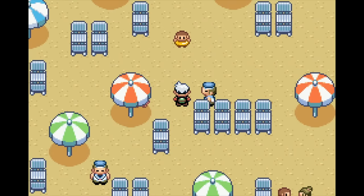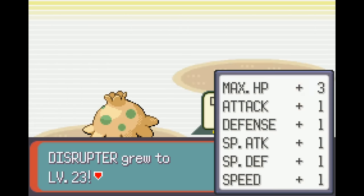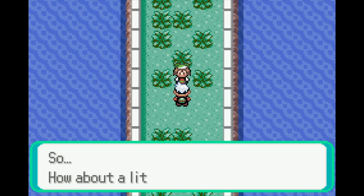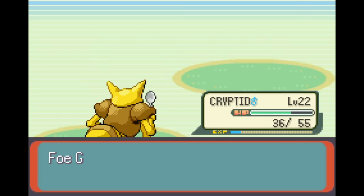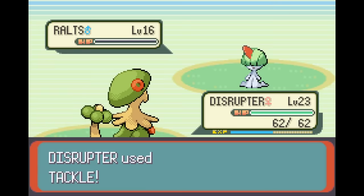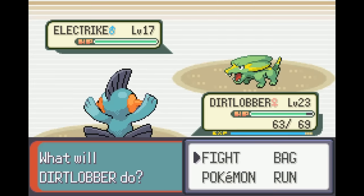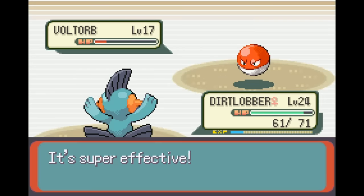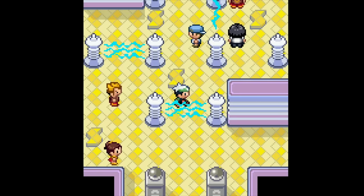I arrived in Slateport and progressed through this section pretty quickly, and Disruptor evolved while battling in the Seashore House. Next up was the infamous Route 110 rival battle, which actually wasn't a problem — Kadabra handled her Wingull, Grovyle, and Slugma pretty easily. I got to Mauville and got the bike, then beat Wally in front of the gym. I immediately started fighting through the gym because the next team member I wanted required Rock Smash to access.